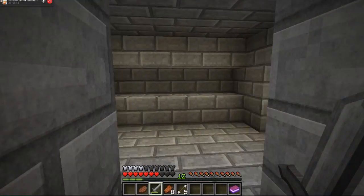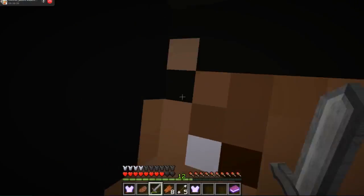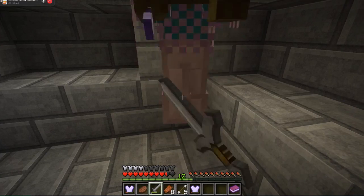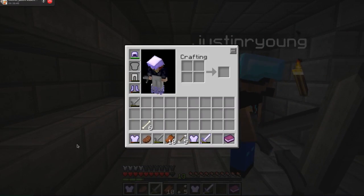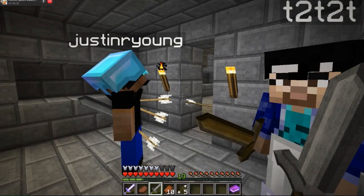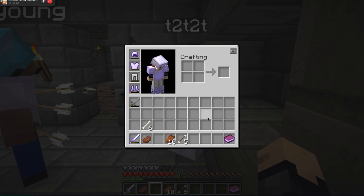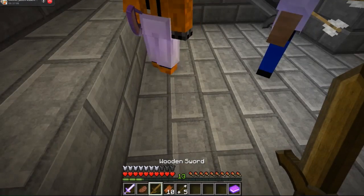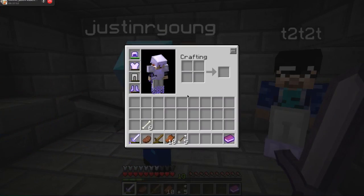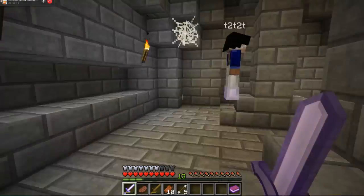Crap pants. Crap shoes. Here, Justin, here's a chest plate. Nice, it's on the ground back there. Anybody need anything? T2's still rocking a wooden sword — I have a stone sword. Here, I have another stone sword. I got a bone, I got an arrow, and I got a torch. I got this sword now.